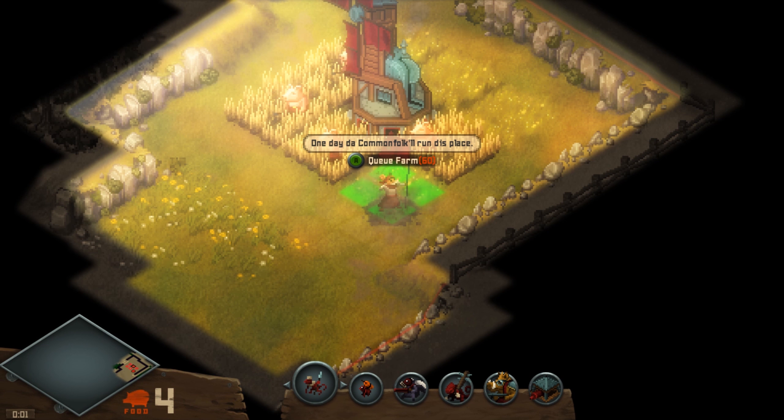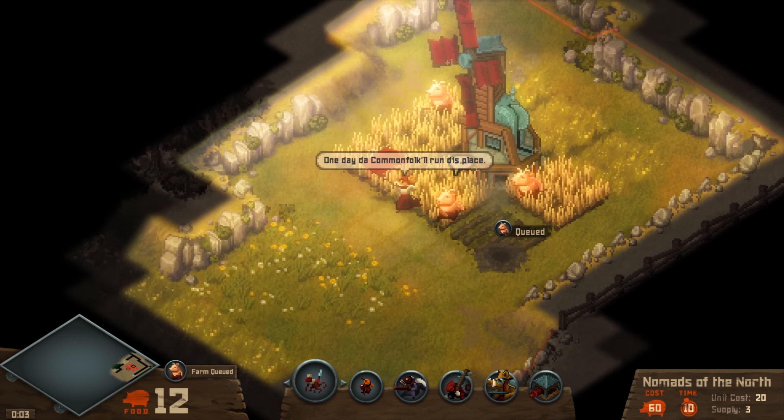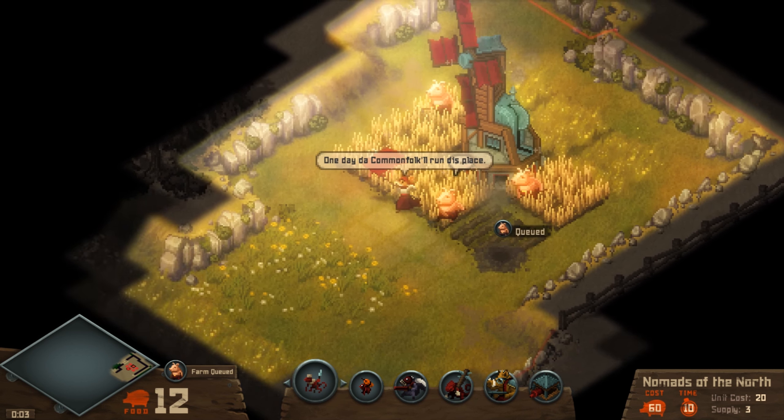Tooth and Tail is out September 12th for $19.99 on Steam. So here's my review for Tooth and Tail: cannibalistic Rats of NIMH, rock, paper, scissors, homicidal squirrel, and the awesomeness of stream sniping.